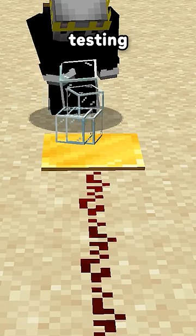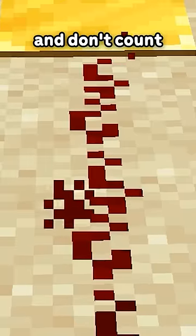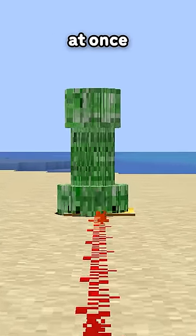However, from doing some testing, blocks of the same kind dropped on the pressure plates end up in the same stack and don't count. So, to get a stronger output from the pressure plates, you need to drop 10 unique items, or have 10 mobs or players on the pressure plate at once.